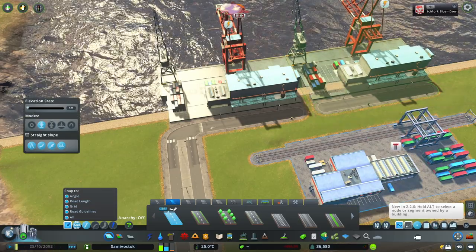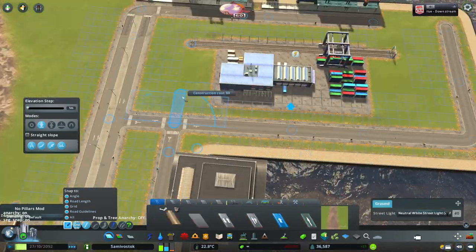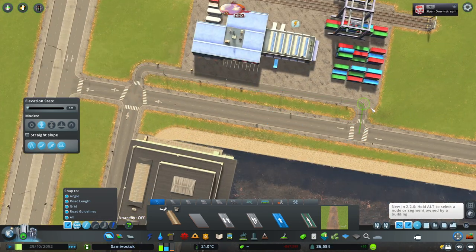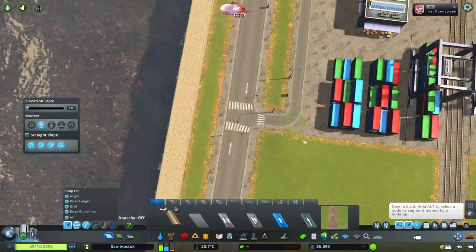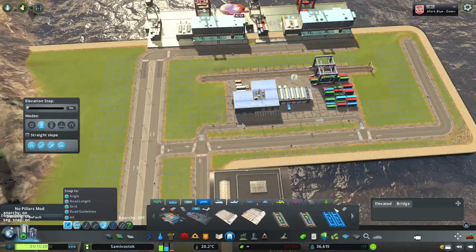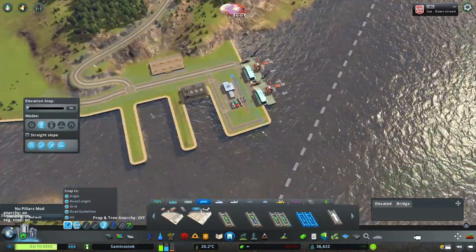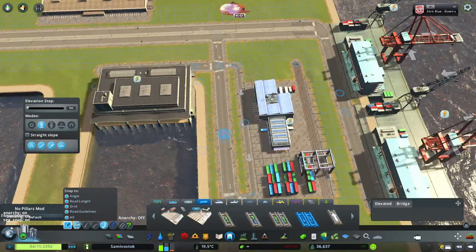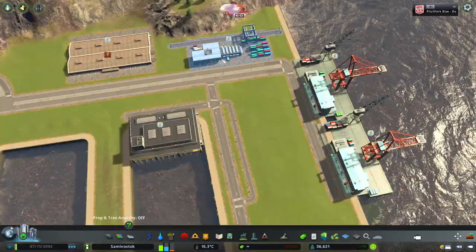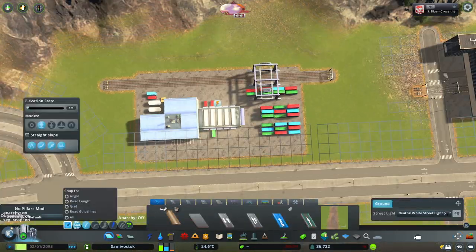Originally I put the train station over here, but I moved it because I realized that the train line should not cross over a main road. The train line there would also create a bit of a ugly curve while crossing that road, so that was really just not a good idea. I tried it and it didn't work. And I also put in the cargo ship station with the train line, but again, it just didn't fit with the train line.